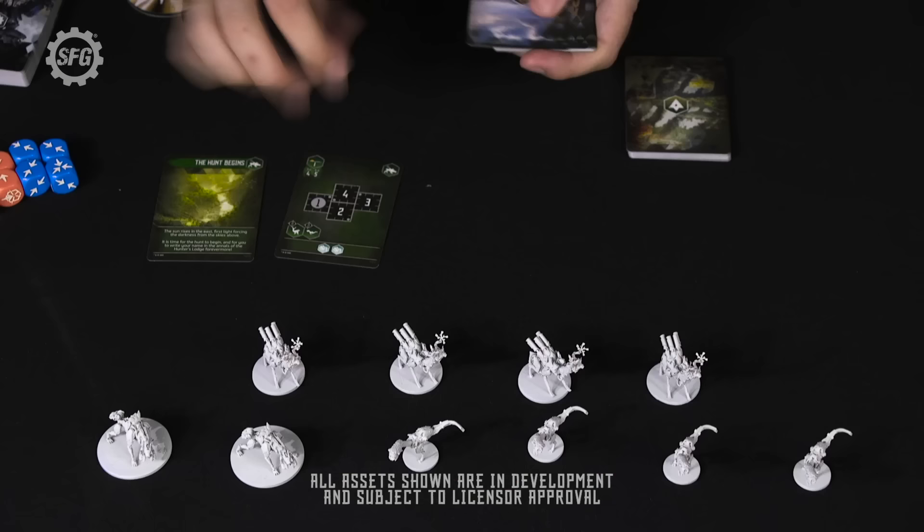As the leader, I'm going to be drawing three cards and choosing which one I want. Normally I'd keep these secret because I get the whole choice and these guys have to follow my lead — we have the leader token. However, for the purposes of demonstration, I'm going to show all three.